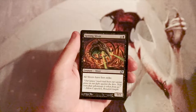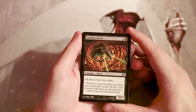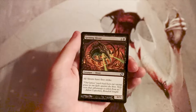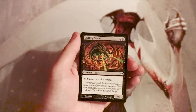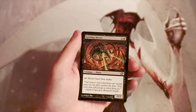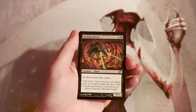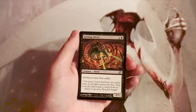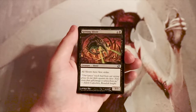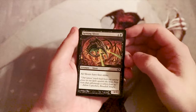I love slivers. This is the Spitting Sliver — a three-three for four and a black. All slivers have first strike, so this is effectively a three-three first striker for five. If you have another sliver or two, they all gain first strike just from this one card — they build each other up in a crazy way. I don't recommend drafting slivers because it's very hit or miss; you really need a few payoffs to make it worth it.